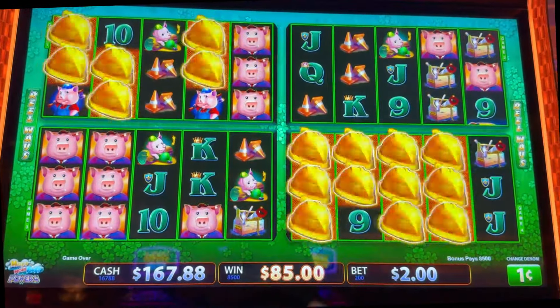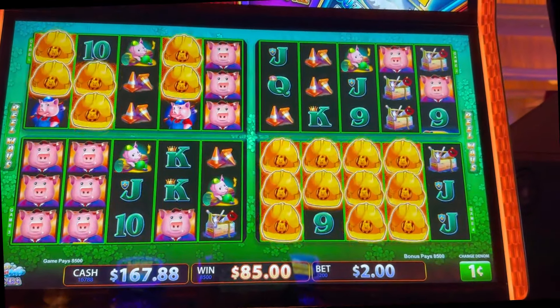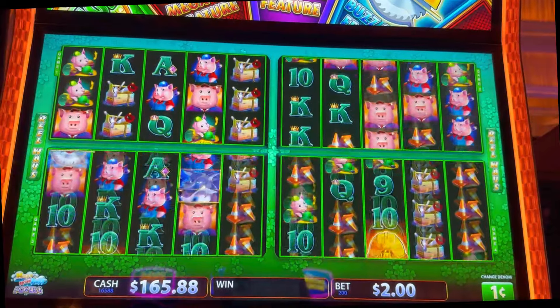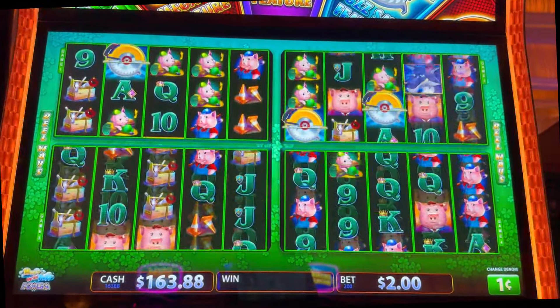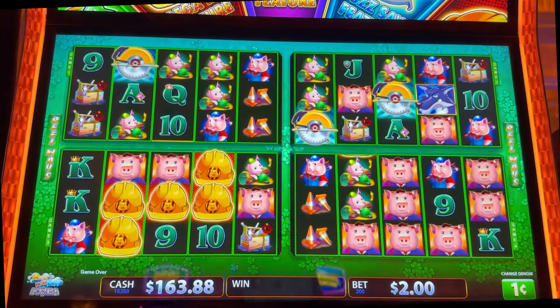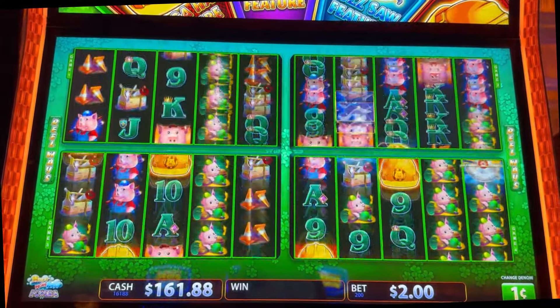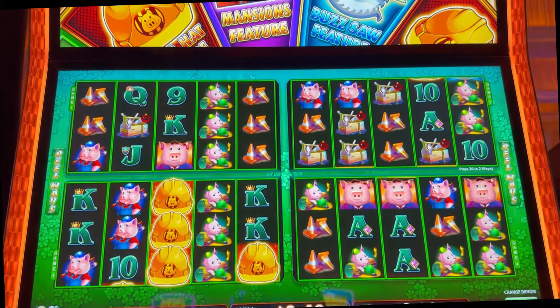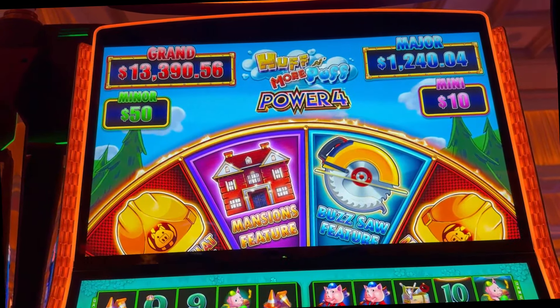You only had to open — look at all those ones to start. Isn't that crazy? I don't know if I've ever had that many. Let's do a couple backup spins — and one more. We're going to cash out at $162.28. This is Huff and More Puff Power 4 — thanks for watching.